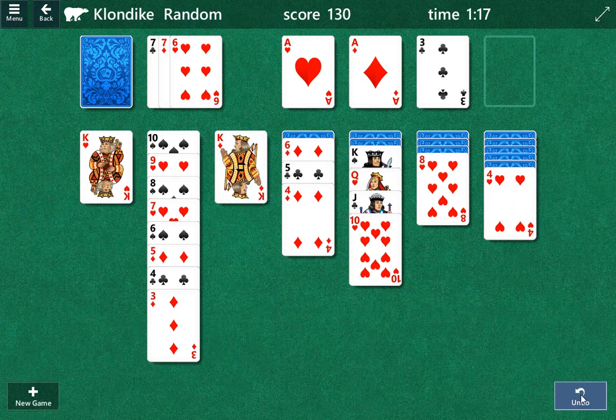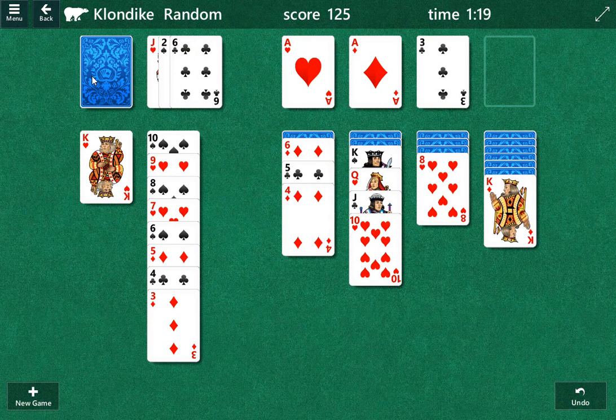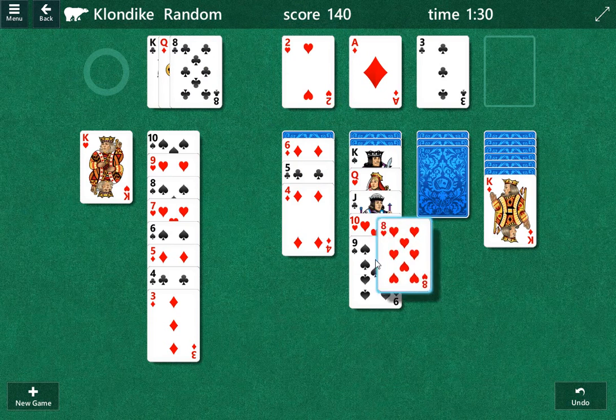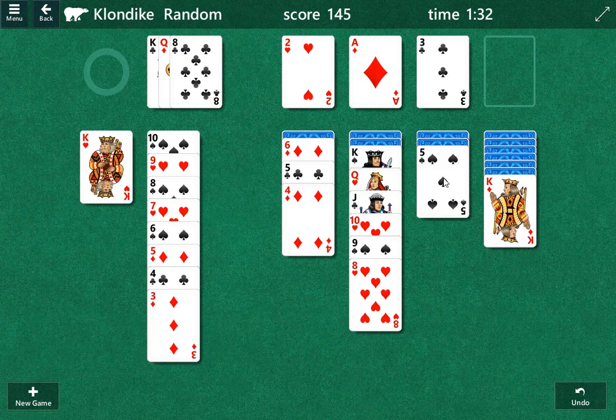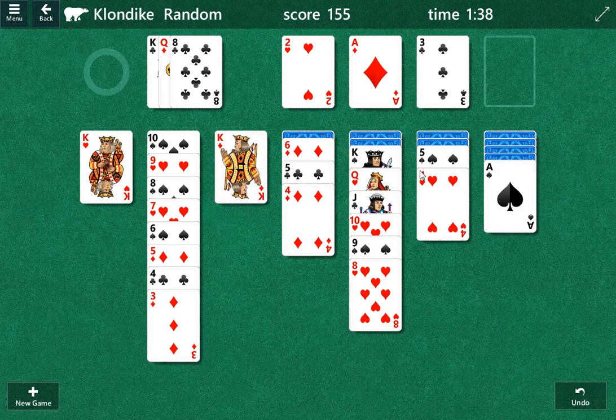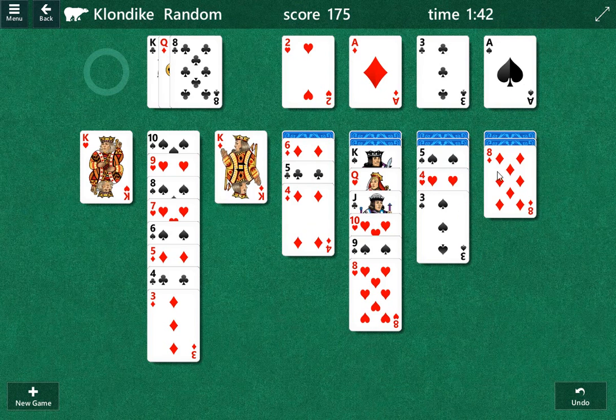It's usually tough to dig out of a deep column. That's an interesting play there too. Here we go — we've got a good card there, let's play that. Let's try this again. If we can dig out of the column — we can't — then I say no.